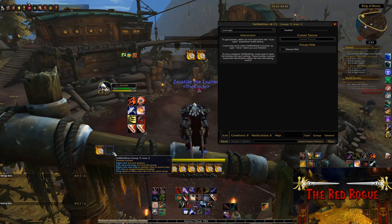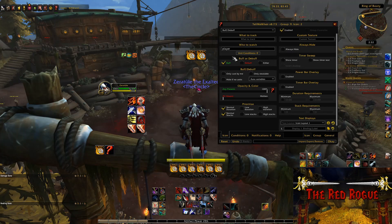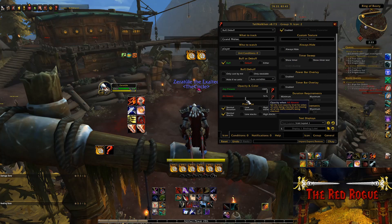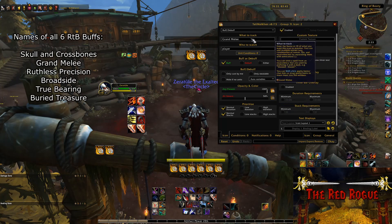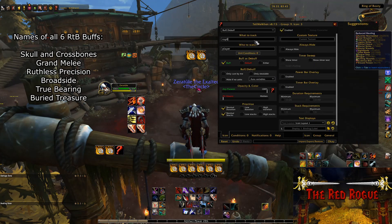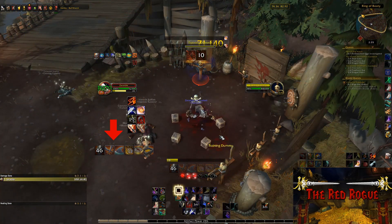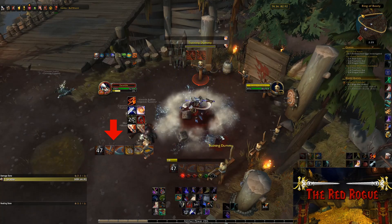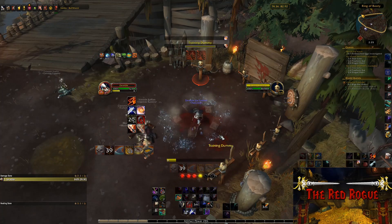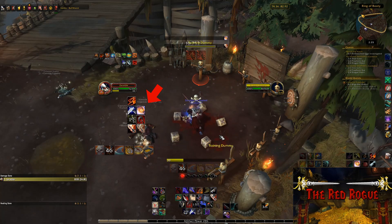Next I'll add Grand Melee to icon 2 on our group. Remember to right click on the empty icon box to start filling out the next one, otherwise you might end up putting multiple buffs on the same icon. So we'll just keep doing this for Ruthless Precision, Broadside, True Bearing, and Buried Treasure to complete our nice and simple Roll the Bones tracker. Now when we enter combat and start re-rolling, these little stopwatch looking icons will be replaced with the icon of whatever buff you're tracking once you roll it, and it will count down until it reaches zero. I also use Tell Me When for some of my cooldowns, like Adrenaline Rush, Grappling Hook, Sprint, and Riposte.